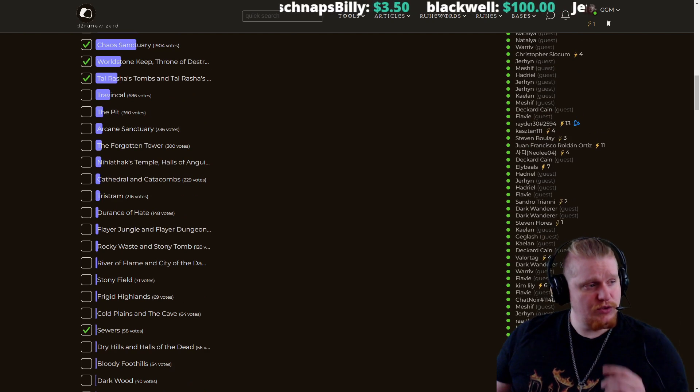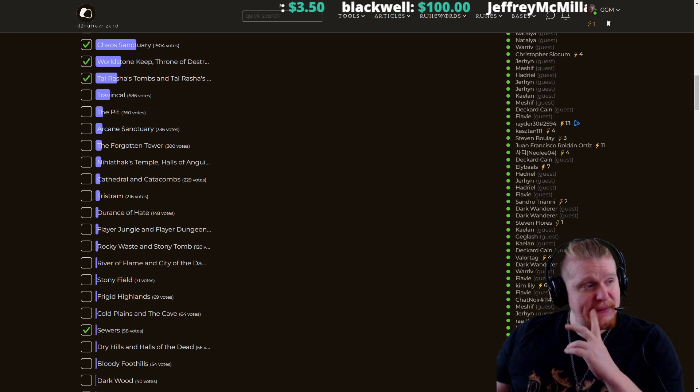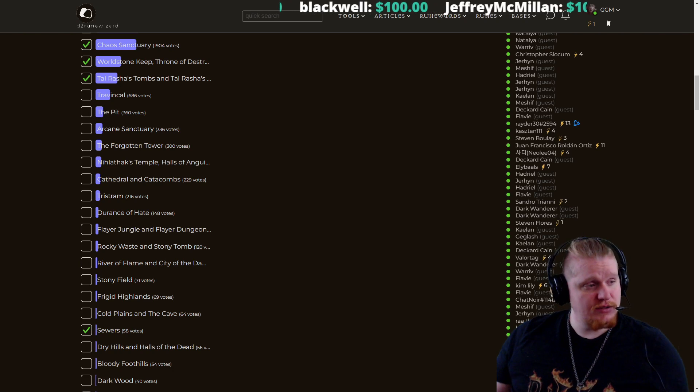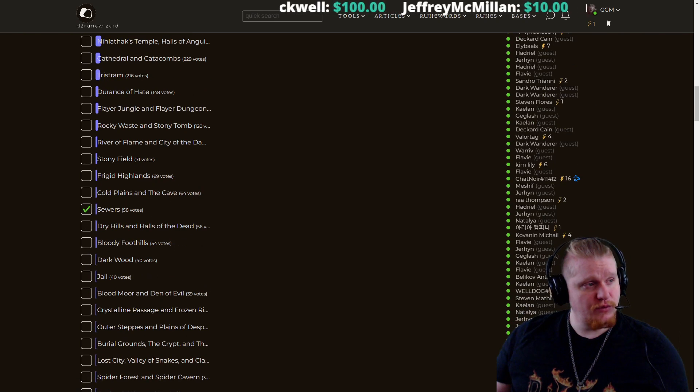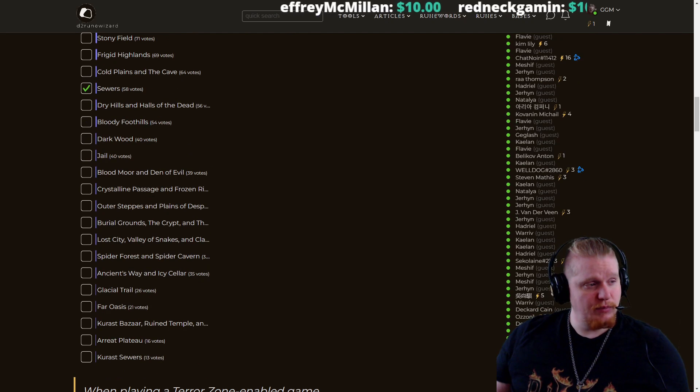I am talking about the Act 2 sewers, which is pretty amazing. I actually really like that. Sewers Act 2 is really nice — you don't sleep on that one. A lot of these are garbage. Flayer Jungle is okay. Spider Forest, however, is not. River of Flame and City of the Damned is moderately okay. A lot of these are just plain bad — Spider Forest is horrible. Far Oasis has a lot of beetles, so I'll add that one to the list.